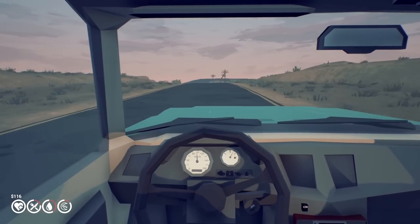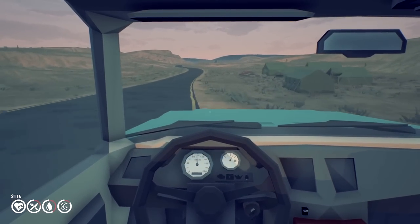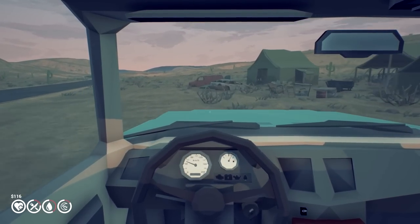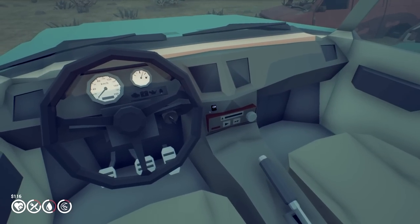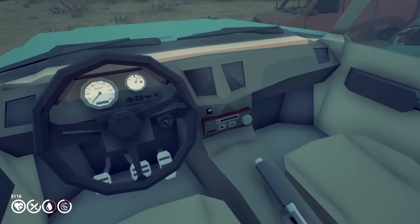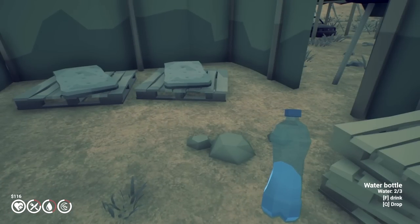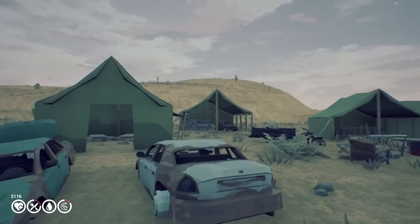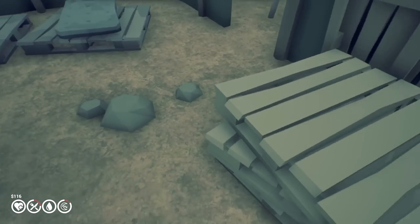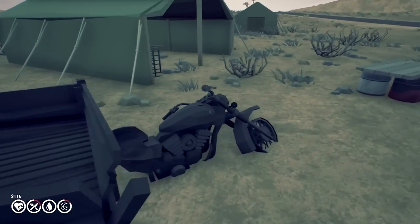Our max speed isn't that great but it is a truck so I'm not expecting super speeds. Some tents and stuff ahead. There's a light — let's see what we've got. Water container — beautiful. More water. I'm not sure if I need it but I can drink, yes. I'll try and see if we can sell this stuff. Some people just left this behind.